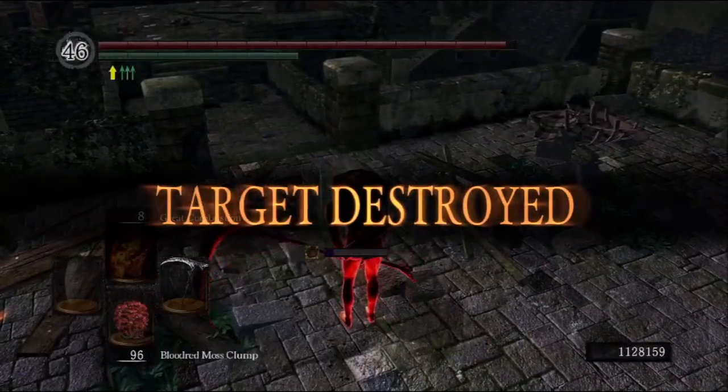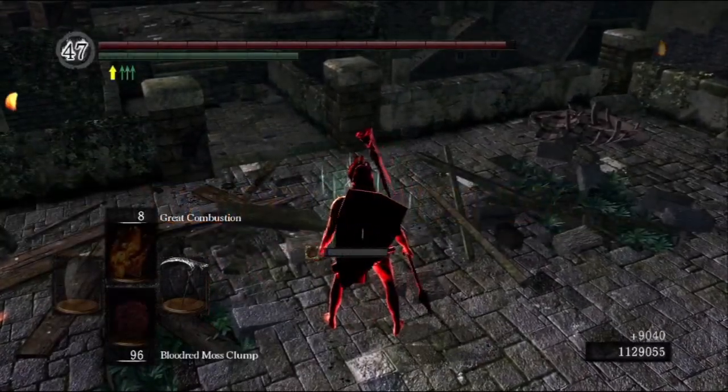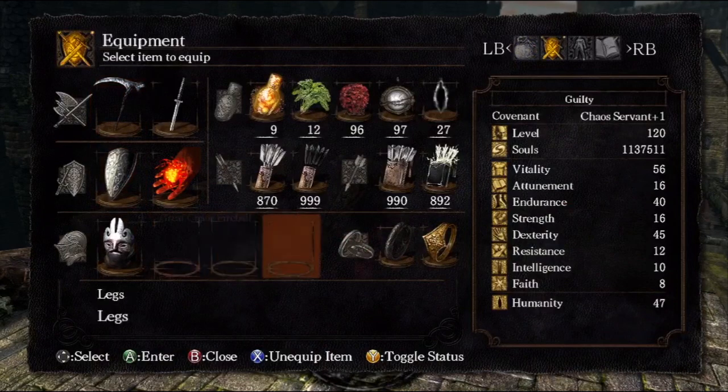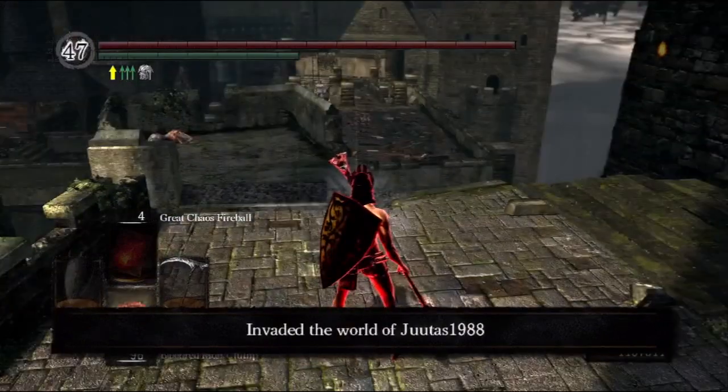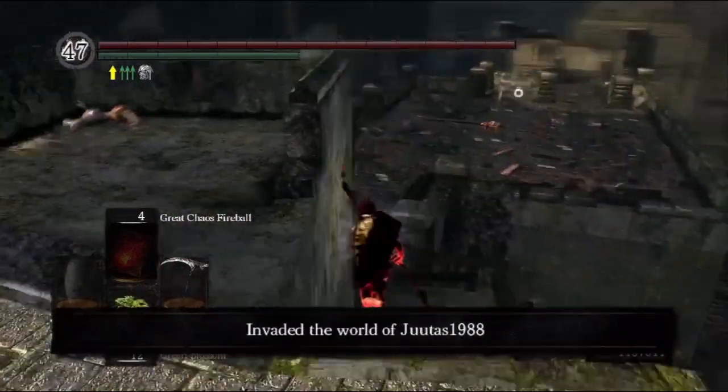Even if you don't land the shot with the while-running attack, if you do a phantom hit against them, that's actually of benefit to you as well because it stops the whiff animation and makes you a lot more mobile.